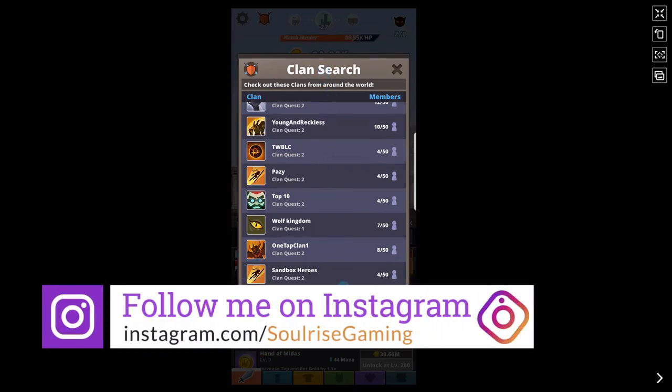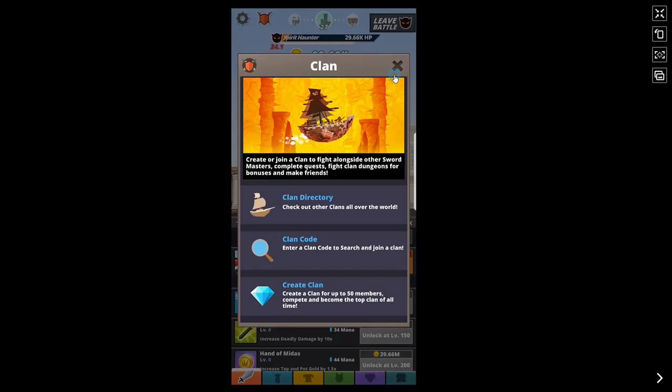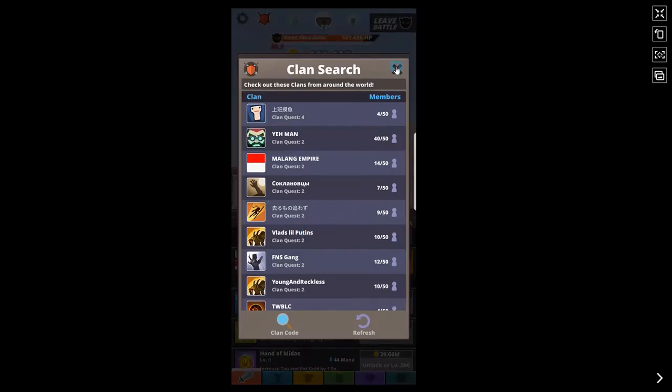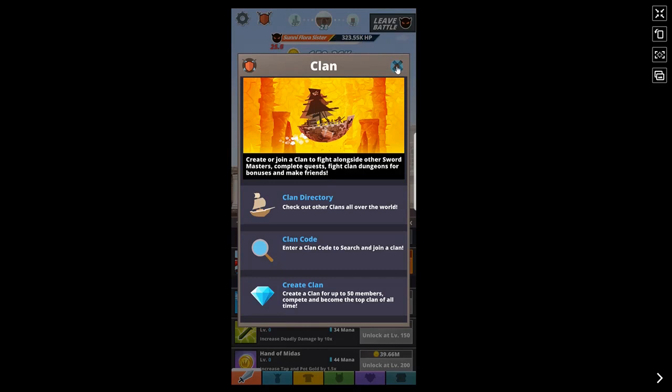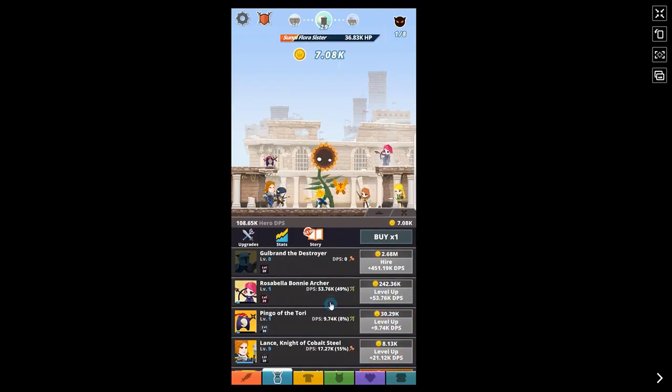If you search for clans, you'll notice they're sorted around your level. Your best bet is to check Reddit and the Tap Titans 2 forums, or the Tap Titans 2 Facebook page — people generally advertise their clans there. A clan with a CQ of around a thousand probably won't take you in at low stage, but one in the few hundreds might. Once you join, be active, do your clan quests as much as you can, don't get kicked, and level up quickly.